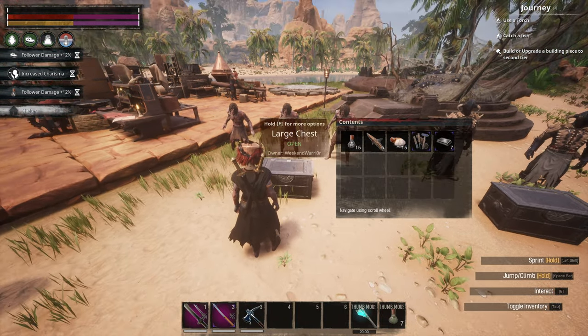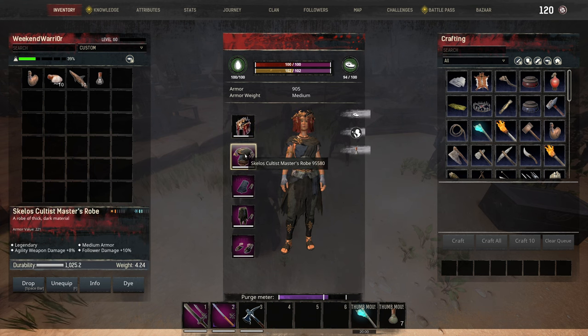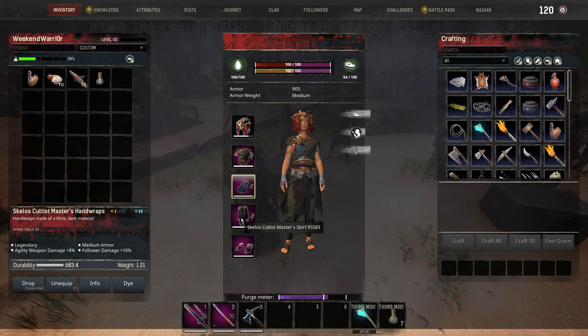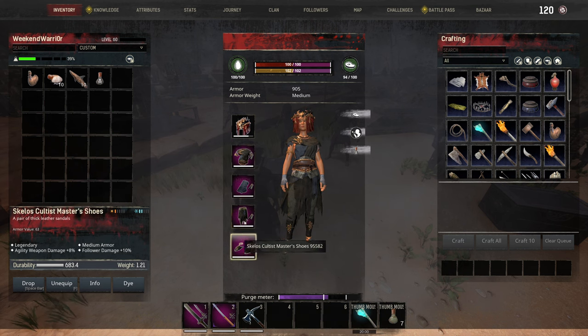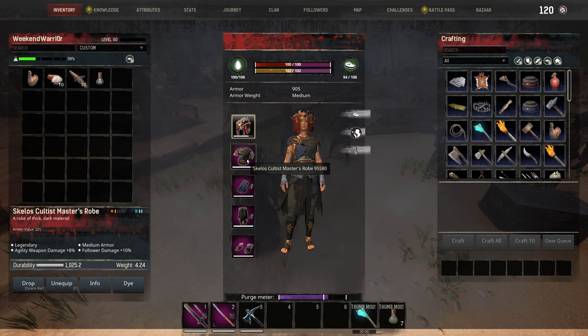Let's go over the gear. We're using the Abyssal Helm, Skellos Cultist Master Robe, the Master Hand Wraps, Skirt, and Shoes. The Helm gives us a plus 12% follower damage increase and a plus 10% agility damage increase. Each of the other items gives us an 8% agility weapon damage increase and 10% follower damage increase for our agility build.